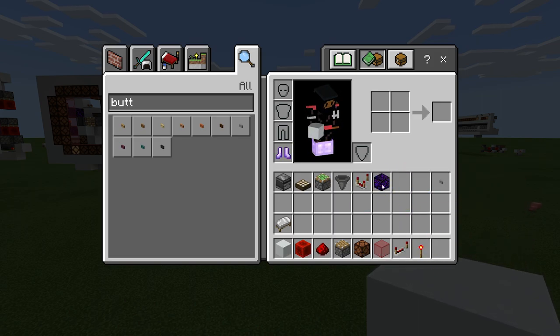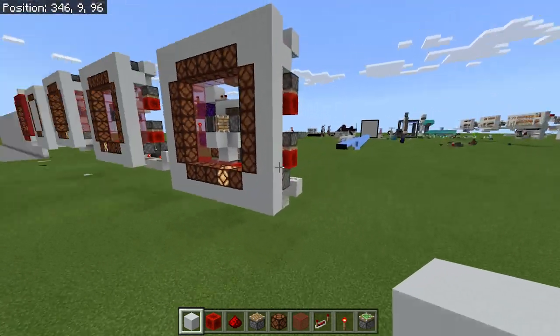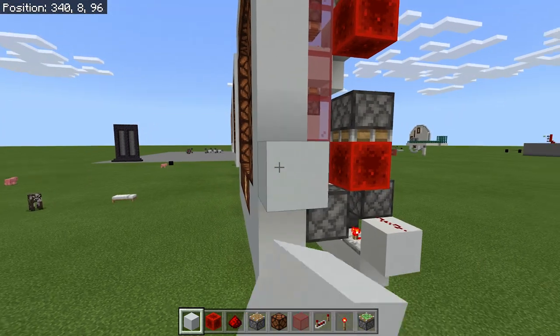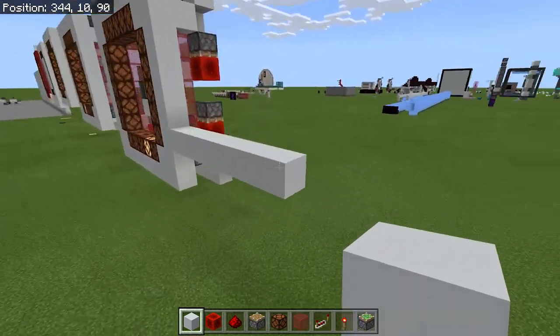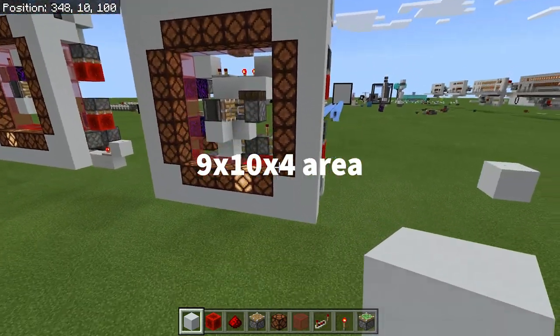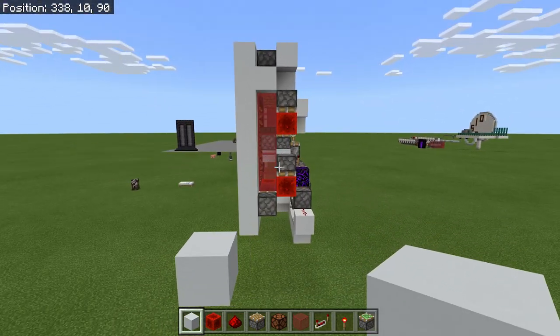The button is not needed, so I'll grab the sticky piston instead since we'll need that sooner. Coming over here, you're going to want to dedicate a seven-wide by eight-tall space. So this build is seven wide and eight tall, and the depth is four. The redstone is fairly slim — if you look at the back it only takes up three behind the first block.